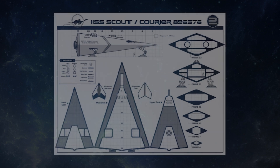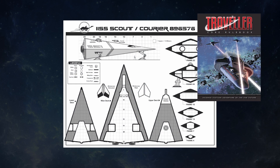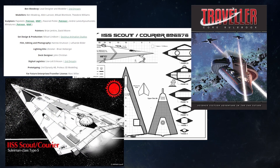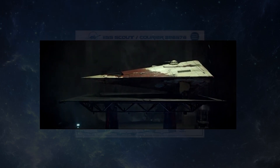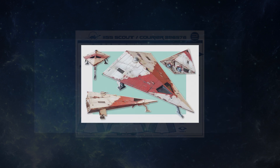The Type S Scout Ship is a spacefaring vessel from the tabletop roleplaying game Traveler. In 2021, the folks at Second Dynasty secured a license to design a 3D printable version of the Type S, and it was released in a crowdfunding project on MyMiniFactory in July, along with some variants and minis designed for 28mm scale play.